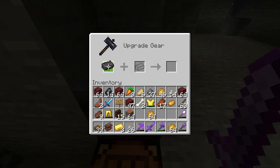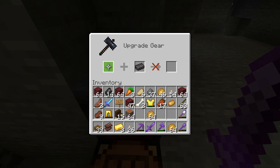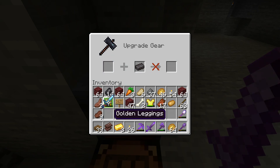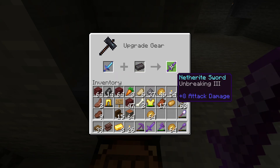Then you pop that in there. And then you put in your diamond item. I don't know if you can use non-diamond items — no, only diamond. But there we go.